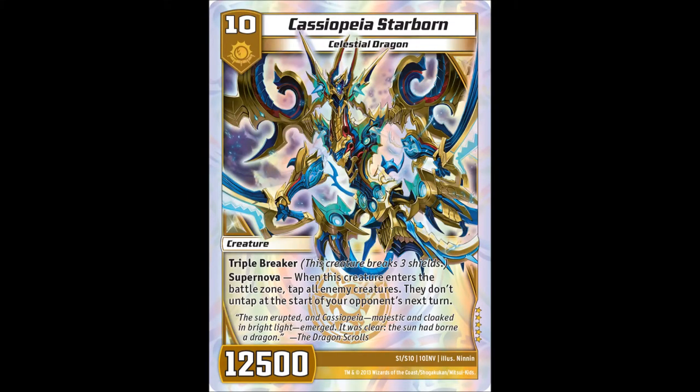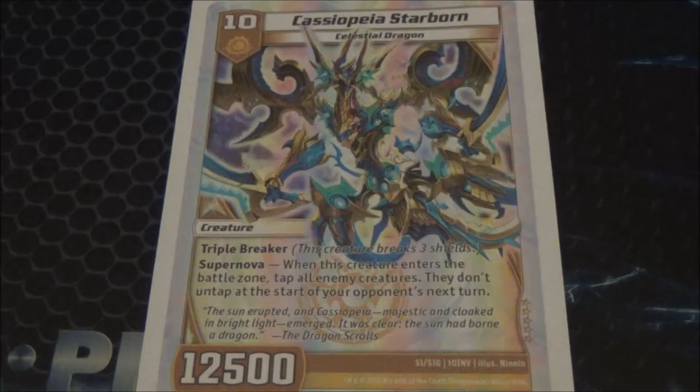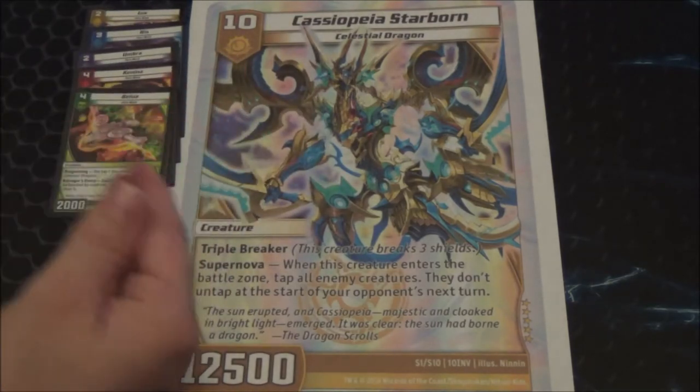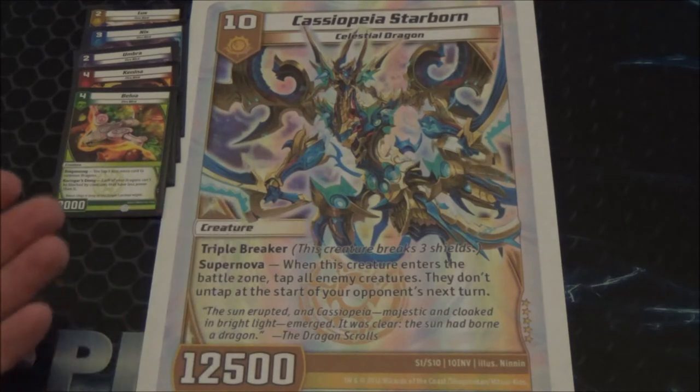Without any further ado, here's Cassiopeia, Starborn. Cassiopeia, Starborn is a level 10 creature, so let's take a look at what you get for your 10 mana investment. Right off the bat you notice he's a Celestial Dragon, so he's going to benefit from all five of the Firebird's Dragon Song ability, which makes him cheaper. You could see this guy in the battle zone as early as turn 7, 8, or 9.